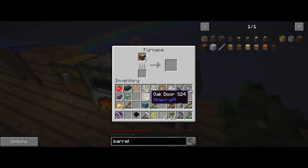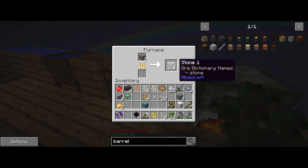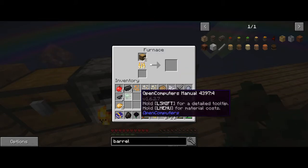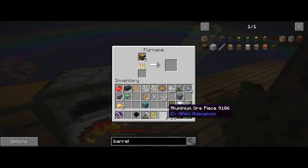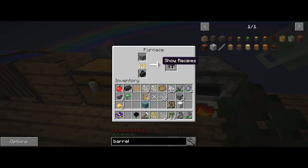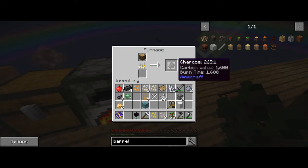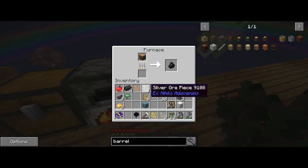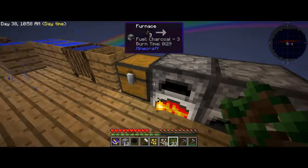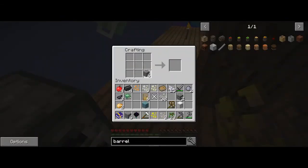I don't need these doors. I don't need a wooden hammer or a shovel. Let's get this wooden crook and get this here. I hope I can get this to work. I got 12 pieces of stone — let's quickly just make one stone slab.